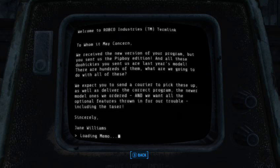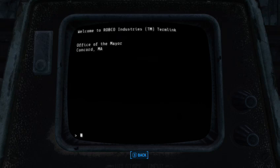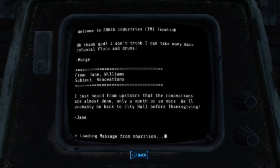There's a note here: 'To whom it may concern, we received the new version of your program but you sent us the Pip-Boy edition, and all these doohickeys you sent us are last year's models. There are hundreds of them. What are we going to do with all of these? We expect you to send a courier to pick these up, deliver the correct program, the newer models we ordered, and we want all the optional features thrown in for our trouble, including the taser. Sincerely, Jane Williams, Office of the Mayor, Concord.' So it appears City Hall was getting renovated and the mayor and her staff were stuck here.